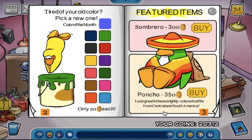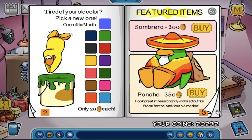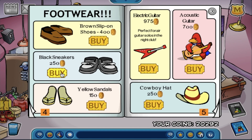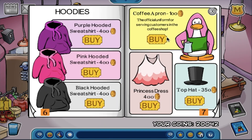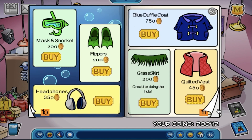Anyways, they have finally fixed the May Penguin Style catalog, and they added another new color to the catalog, which is the periwinkle blue, which looks very cool. I am going to buy the black sneakers because my penguin doesn't have any feet items since there were no feet items in the last Penguin Style catalog.